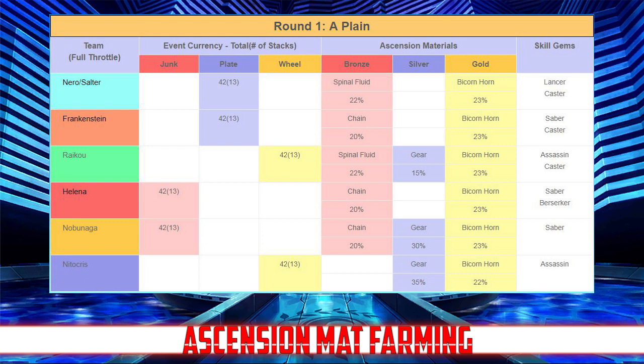You're also going to want to farm for ascension materials — this event is a very good spot to get rare ascension materials at good rates. This information comes from Lord Ashura, who does excellent work creating guides for FGO events; I'll include a link in the description. Starting from round one: Nero and Salter nodes drop spinal fluids and bicorn horns; Frankenstein nodes drop chains and bicorn horns; Raikou drops spinal fluids, gears, and bicorn horns; Helena drops chains and bicorn horns; Nobu drops chains, gears, and bicorns; and Nitocris drops gears and bicorn horns.